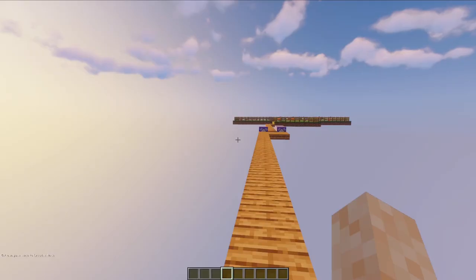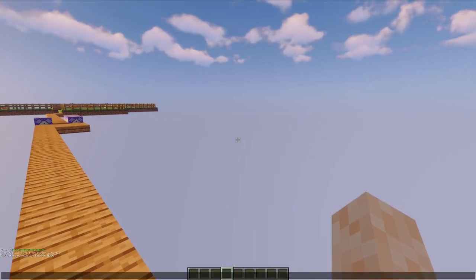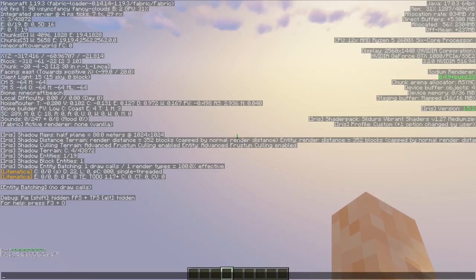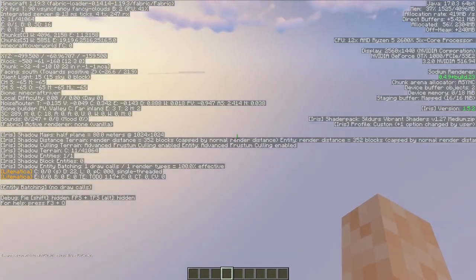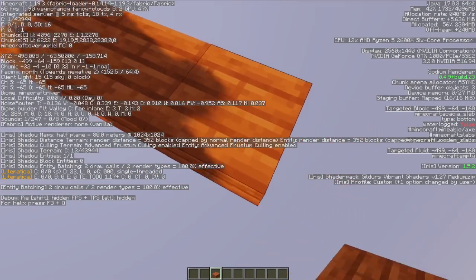To plan out our farm, here we are in the creative testing world. Here's the spot where we previously had the foxes, so I'm just looking for a good river that's nearby. According to Chunk Base, the nearest river that's a little bit wider is going to be at around x-500. And yeah, here we go — it's a river. You can see that's actually still visible in the distance.